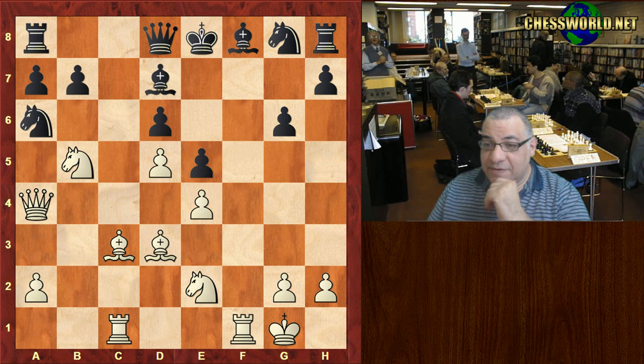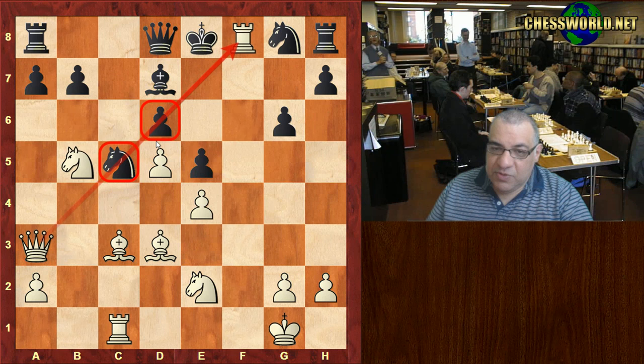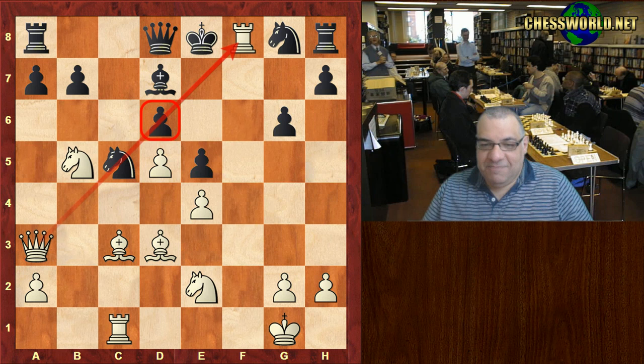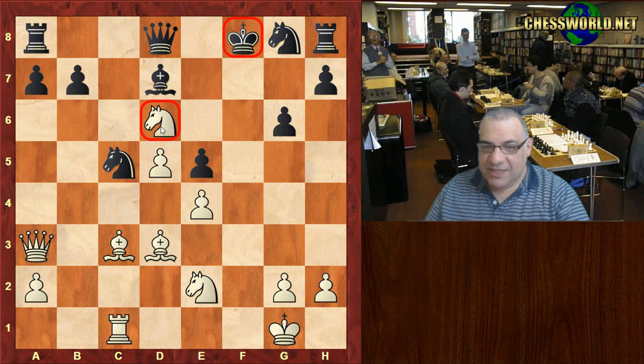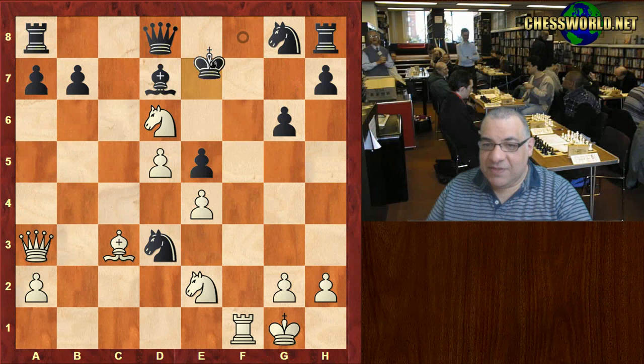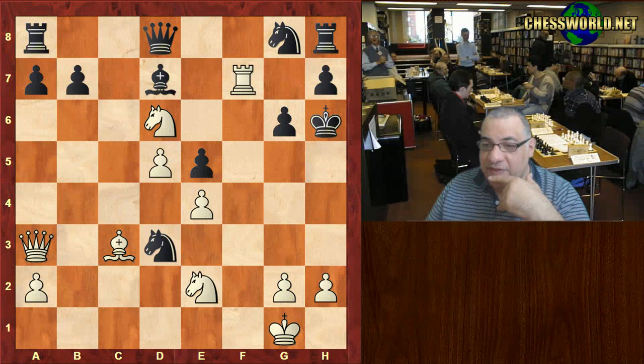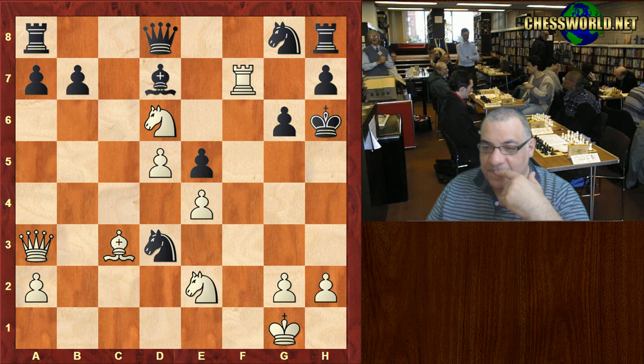The move is Queen a3 — it seems to be crushing in all variations. For example, Knight c5, Rook takes f8 knocks out the piece-and-pawn chain. Knight takes d6, which was holding it all together, collapses everything. After check, if King e7, Rook f7 is checkmate. So King g7 — we have check, and then Bishop a5 hits the Queen.